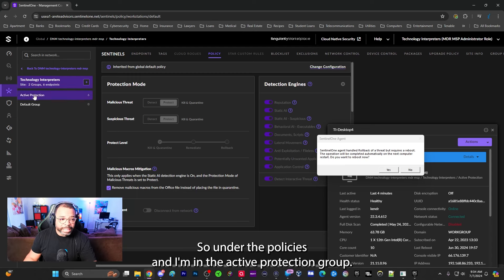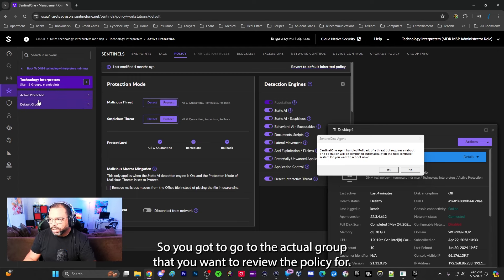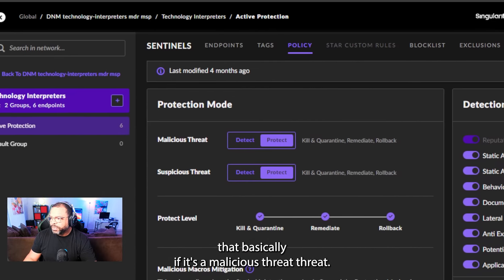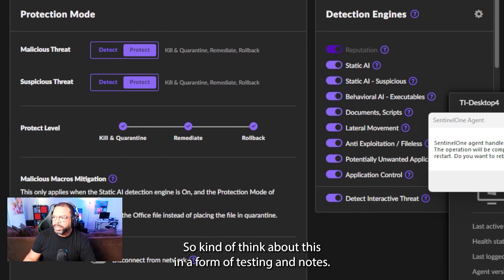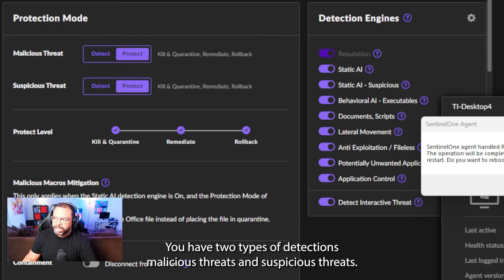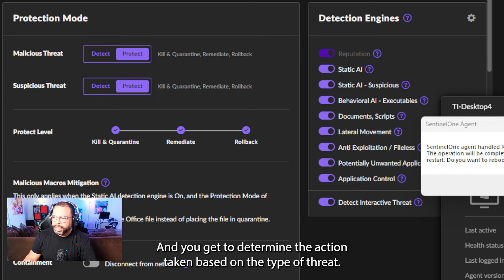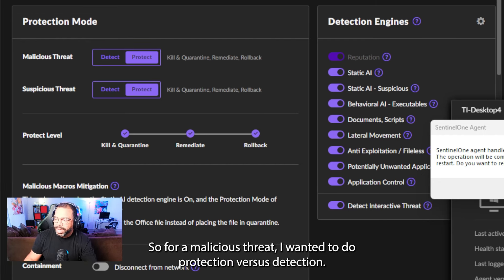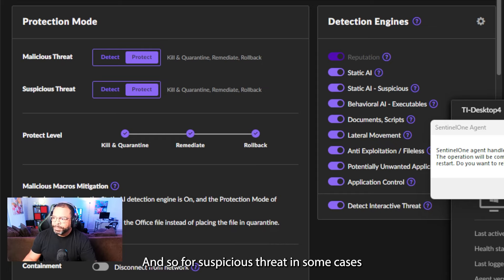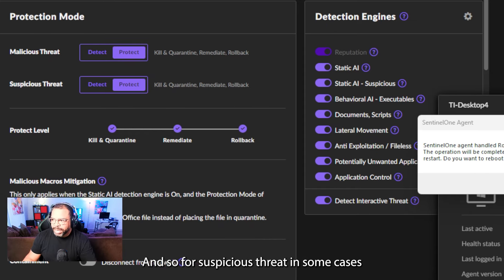Clicking on this shows me the details: the location where it was installed, the command line arguments that were run, and notably the Behavior AI Engine triggered. Let me zoom out and go back to the policies. Under the Active Protection Group, you have two types of threat categories: malicious threats and suspicious threats, and you determine the action taken based on which type it is.